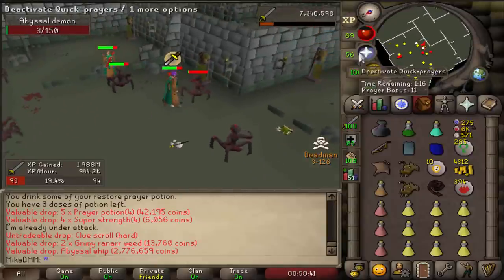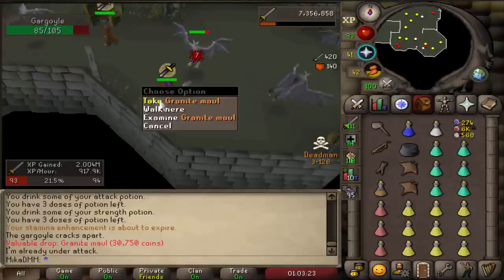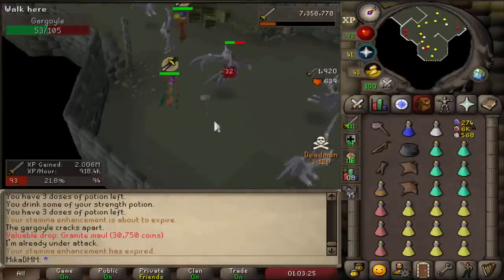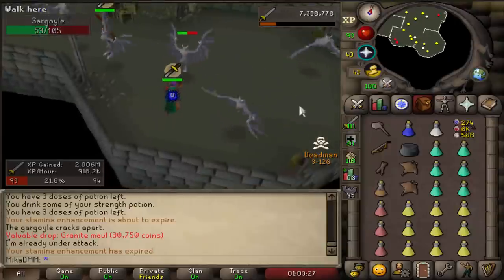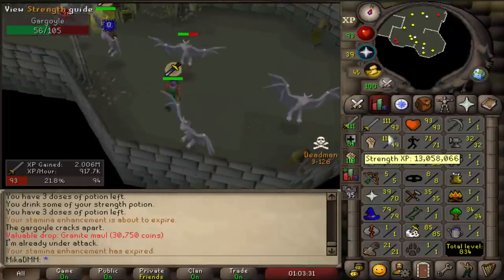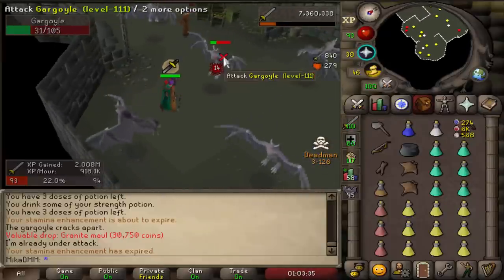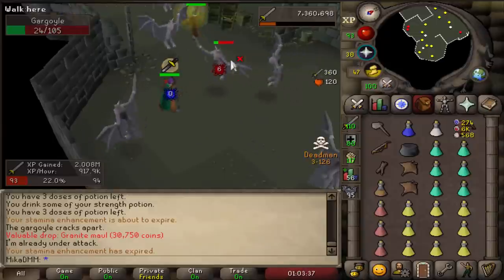I'm so happy right now. Just got the G-Maul — let's go! I'm gonna put it in the looting bag. That's awesome. I'm gonna be taking it with me basically everywhere because I can one-spec anyone with 99 strength, pretty much. It'll come in handy when I'm questing — if I get attacked, boom, G-Maul to the face, easy.